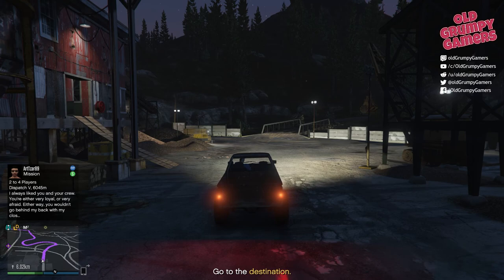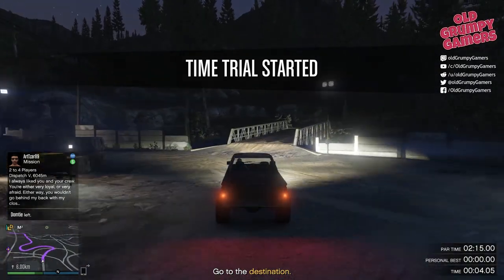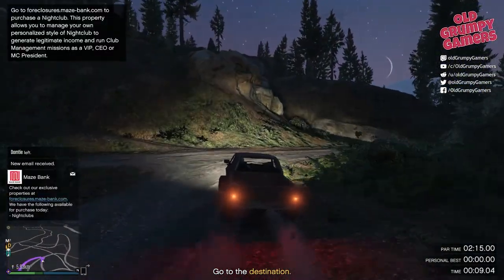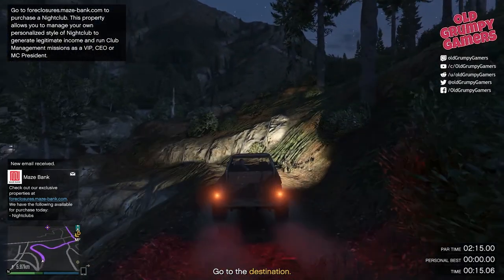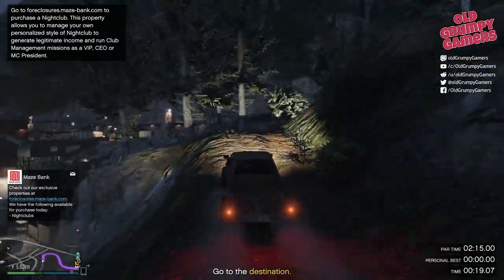The final quick easy money spinner for April 2019 for Grand Theft Auto Online is the Sawmill Time Trial. These are quick — most races, if you're any good, will take less than three minutes, and there's some reasonable coin to be made if you're reasonable at riding the motorcycle.